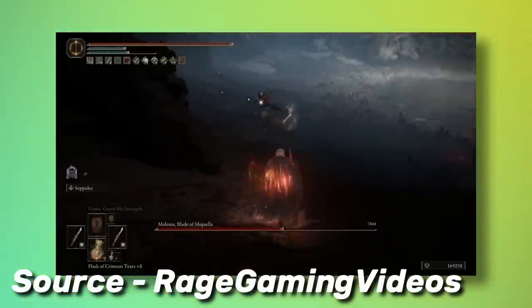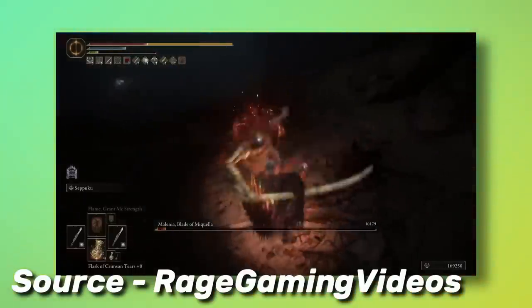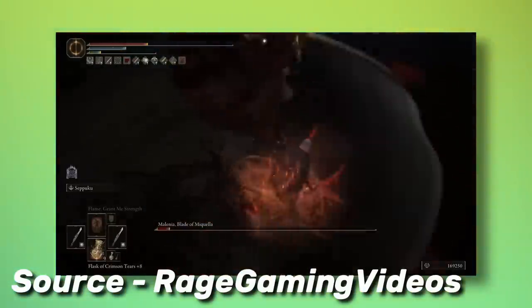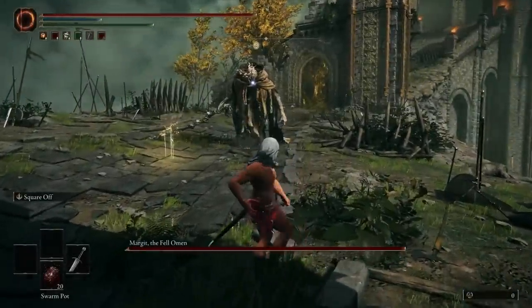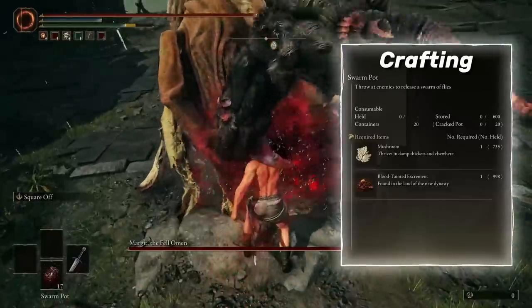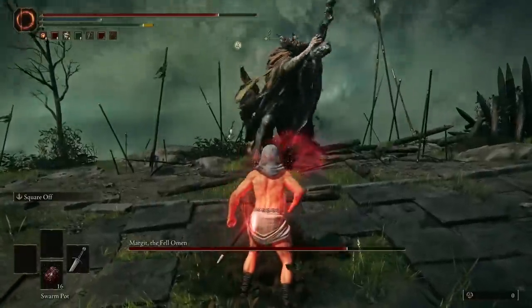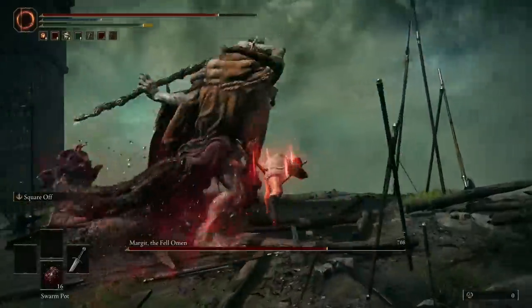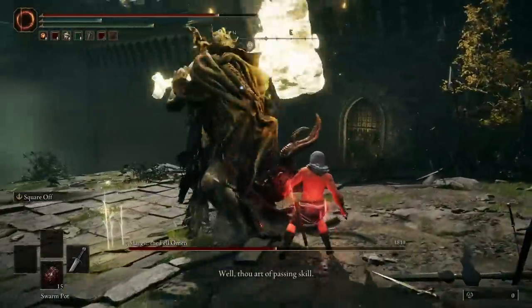If you played Elden Ring at launch, you might remember bleed being insanely OP. They've since been nerfed, but it seems like they forgot about the Swarm Pot, which is very good — it's basically the pre-nerfed Swarm of Flies in a jar. Depending on how much arcane you have, these can do over 400 bleed buildup per pot from a safe distance, while also activating buffs from bleed procs. Stupidly good. S tier.